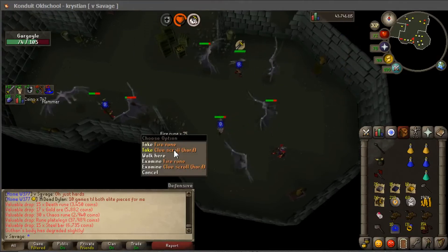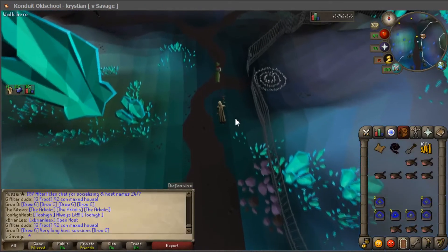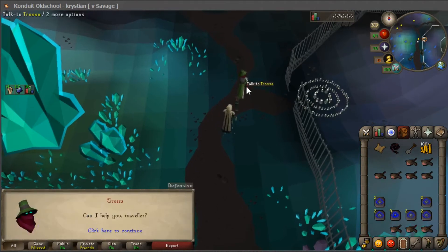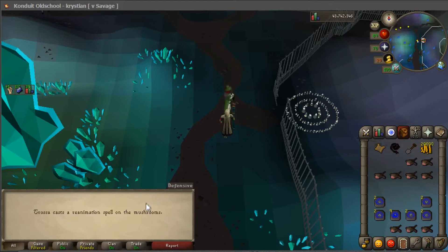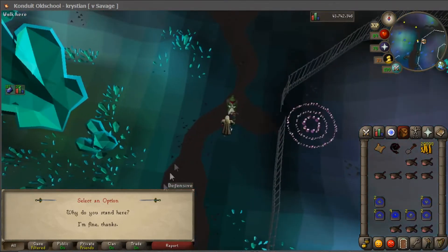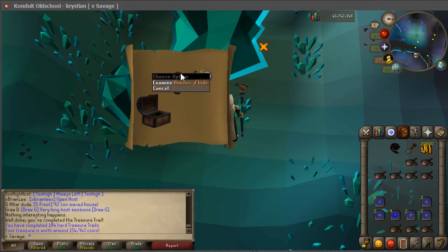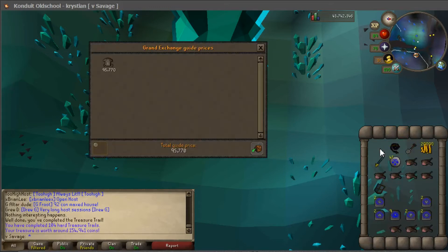Got my second hard clue scroll from gargoyles — 118 left after this kill. I got the clue scroll cis and I need to revive it by talking to this guy about the circle of dead mushrooms — 80,000 worth. Now it's alive. Also just got the casket — Bandos tassets! That's not bad, 100k, that's good.